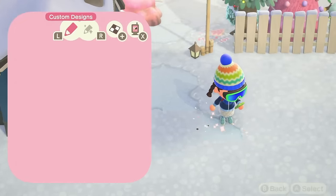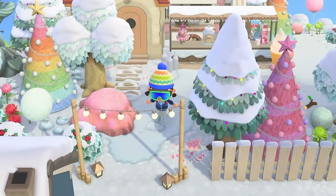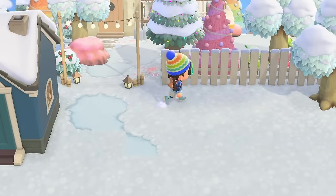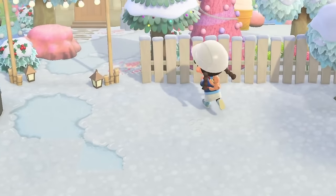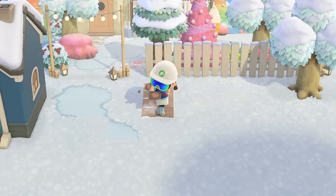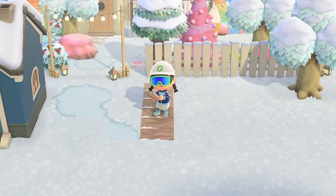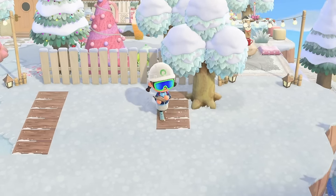I'm going to start by putting down a little bit of path. We are actually up by Meringue's house — you might remember her from the sweet forest decorating video. I'm also going to put down the wooden code path, maybe to about here, since we don't need it to be too big. We're going to be adding storefronts and skis to this area.